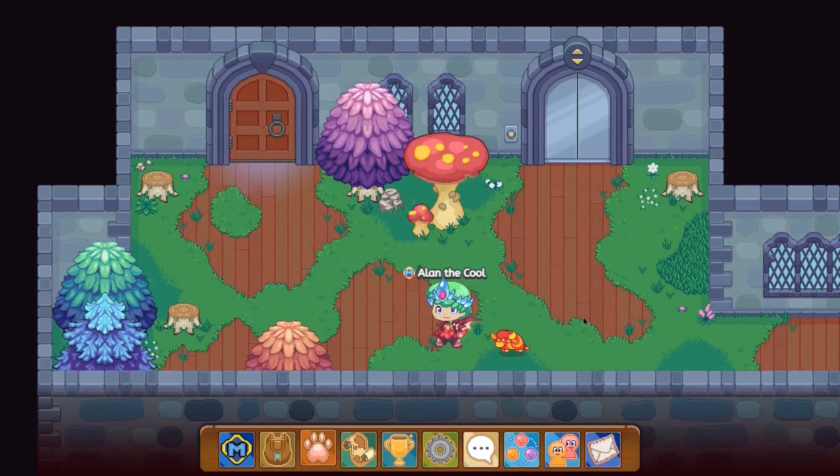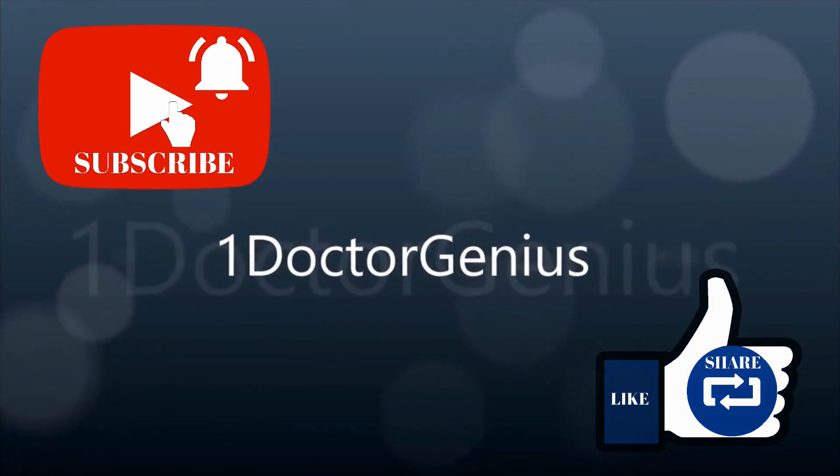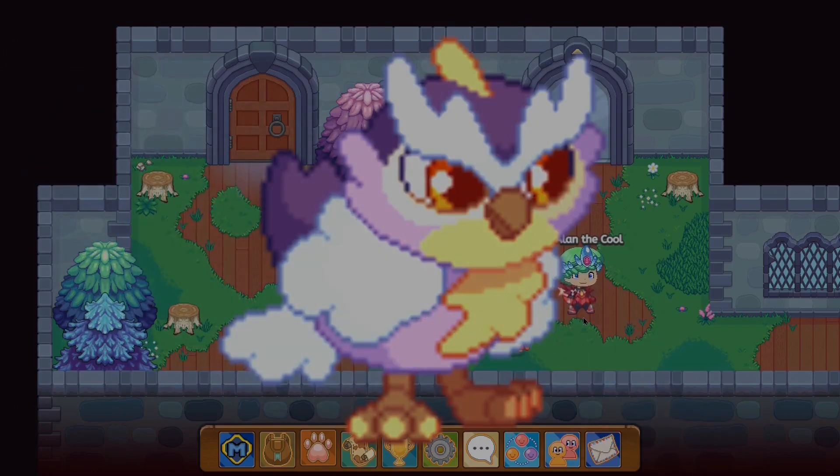In this video, I'm going to be showing you guys how to catch the Browl in Prodigy. Hey, what's going on everyone? OneDoctorGenius here and welcome back to another Prodigy video. The Browl is a super rare electric tripod in Prodigy, and without further ado, let's hop straight into the video.